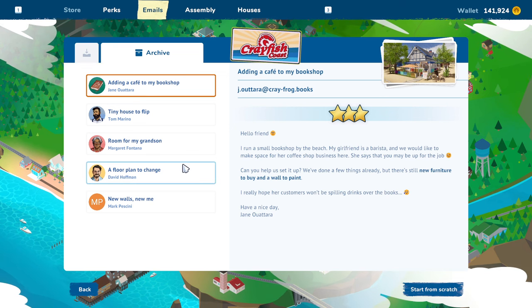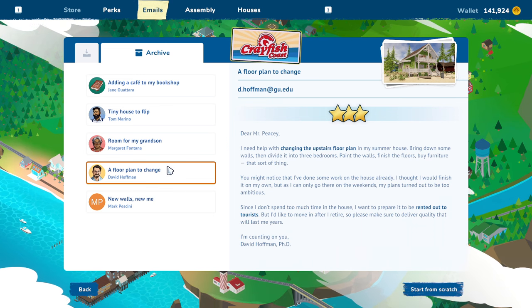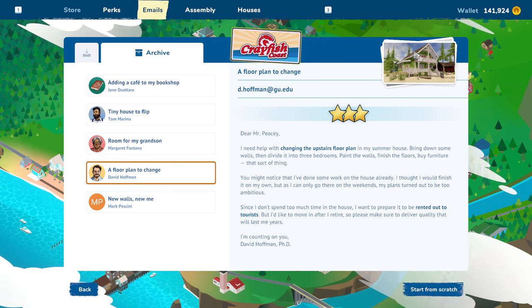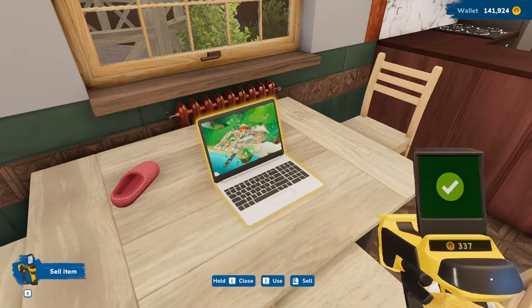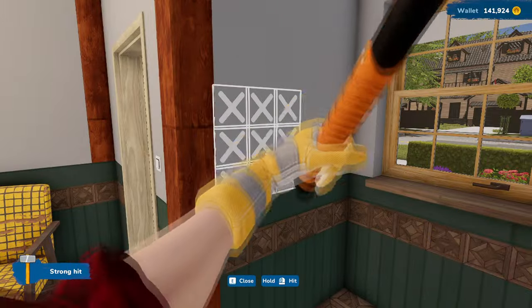The quest was called A Floor Plan to Change. All right, once I did that job, I instantly get it unlocked for me. Okay, and I got it. Now I can finally get my demolition going and remove this useless wall.